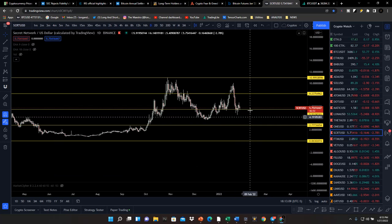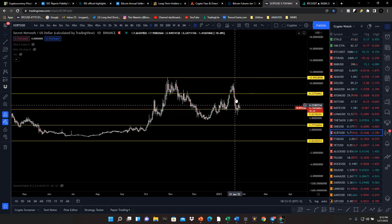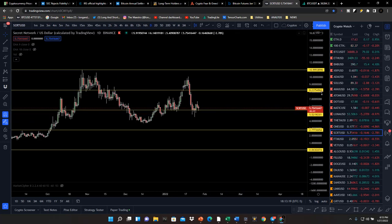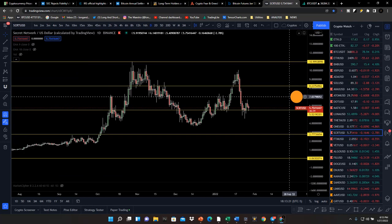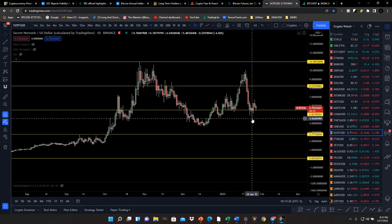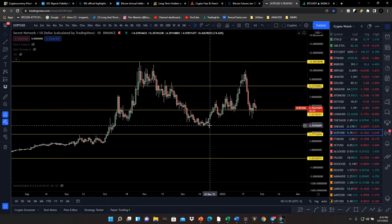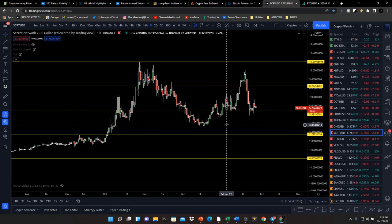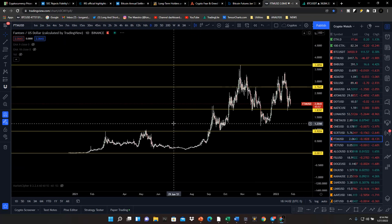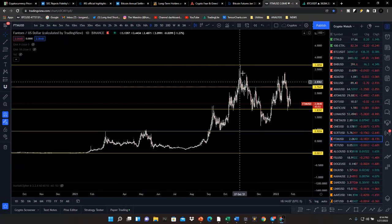Secret Network has traded into the discounted zone but is being supported here — these lows are sort of setting the table. Remember, for us to really launch off this, we need market conditions to cooperate overall. The macro view matters; if there's no money coming into the market, taking out equal lows like you see here isn't going to matter. We're starting to think levels around $3.75 would be good areas to start scaling into Secret Network.